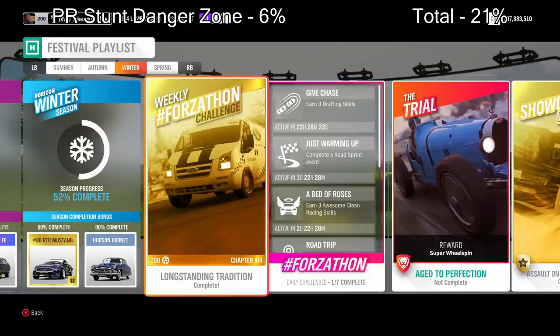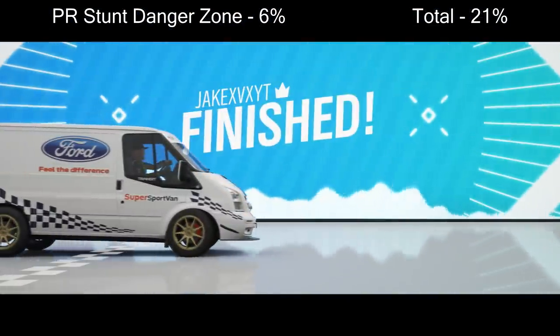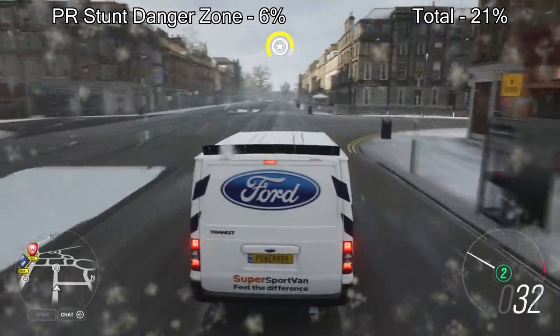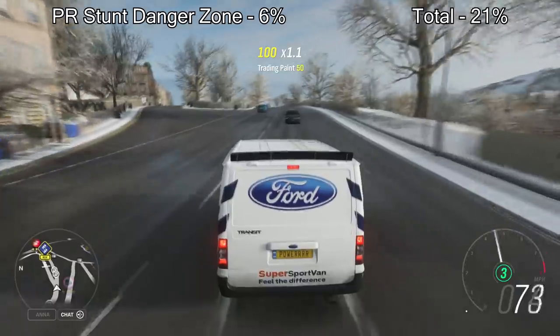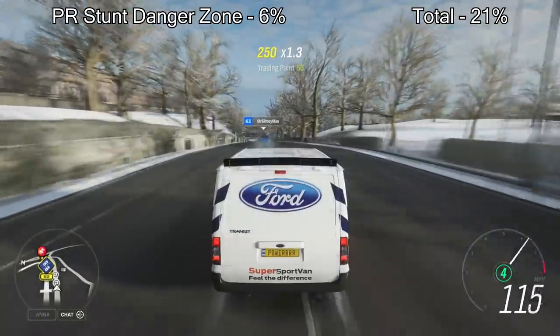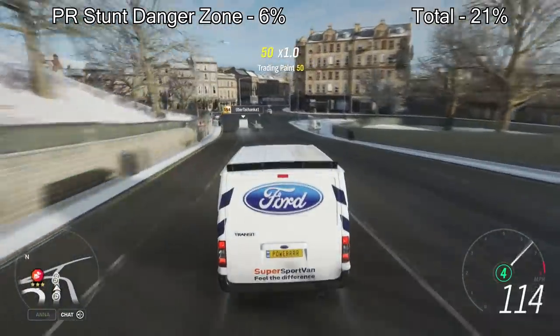First of all, you have the weekly Forzathon, which will give you 15% towards your completion. This week's challenge is in a Transit Supervan. First, jump in the Transit Supervan and drive it. Second, win two sprint road races in the Supervan. Third, get some bin man skills by running over bins around the city. The fourth and final chapter is to get trading paint skills by scraping the car against other cars. This will take maybe 10-20 minutes but you'll get 15% straight away towards your 50%.